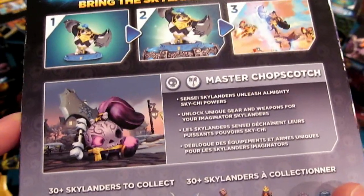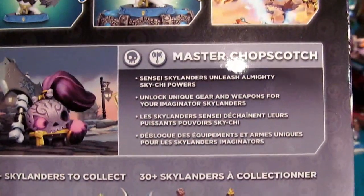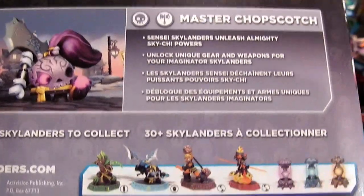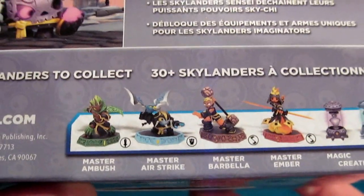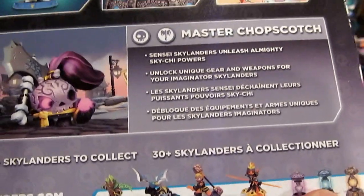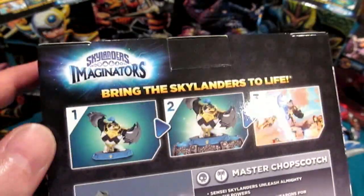Looks like she is taking a look at her eye, if I'm not mistaken. Sensei Skylanders unleash almighty Skychi powers, unlock unique gear and weapons for your Imaginator Skylanders. 30 plus to collect, including Ambush, Airstrike, Barbilla — she's the last one, she's who we lack — Ember, and a crud ton of Creation Crystals.